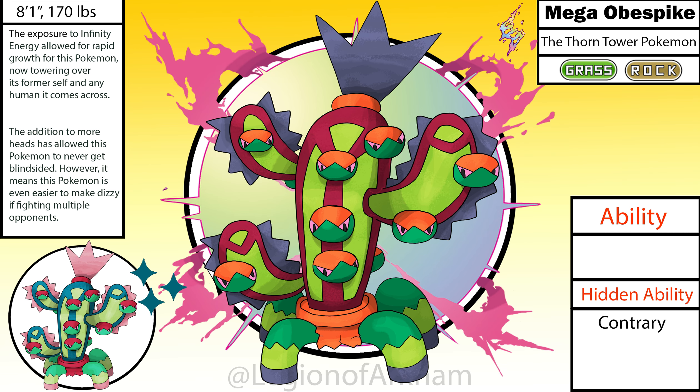Mega Obespike, the Thorn Tower Pokemon. Another fairly simple Mega Evolution — seems to be a pattern with the Kyriamon so far. I mainly wanted this Pokemon to be taller and more spread out than the original version, so I added arm slash offshoots on both sides of the body, adding more heads along the way. I made the legs bigger overall, mainly the ones in the back, and shattered most of the pot that made up the lower body on the original design. I made the central red a lot darker to feel more imposing, and I made the colors a lot more vibrant since the original color palette was just too muted for my taste. Solid Mega Evolution.